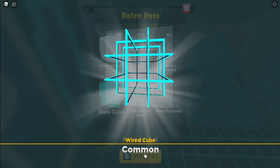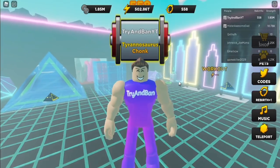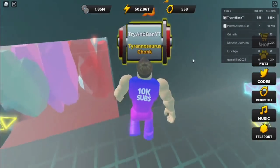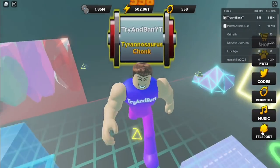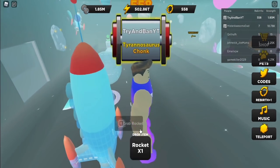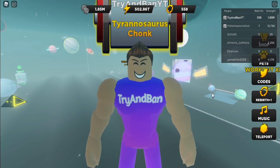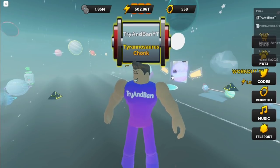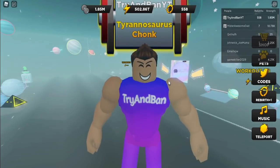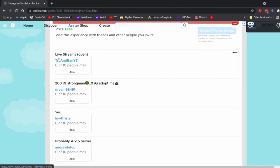The next tip is to not be in public servers. Public servers can be very laggy in Strongman Simulator because there are so many people carrying so many different things, which lags the server. If you want to stay in public servers, make sure you turn down your graphics quality to the very lowest settings so you can avoid the lag.